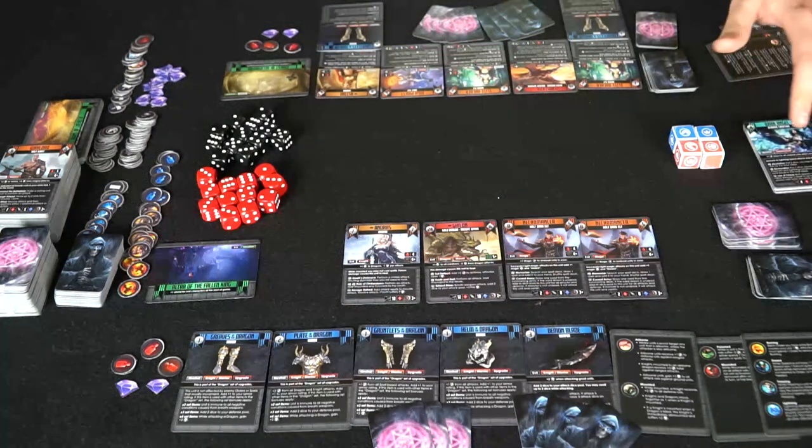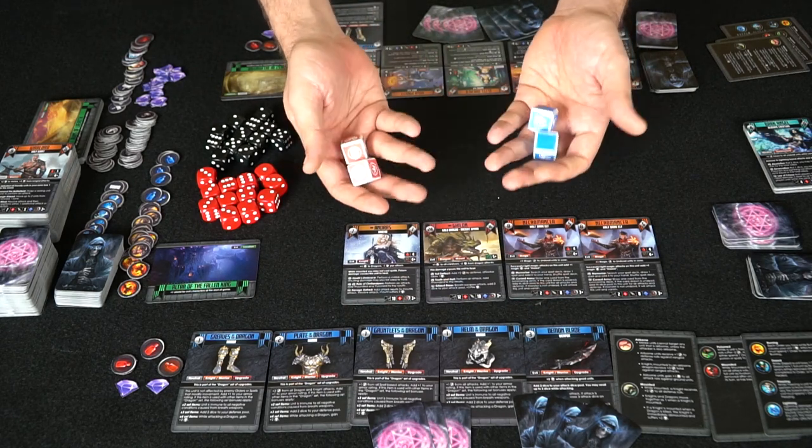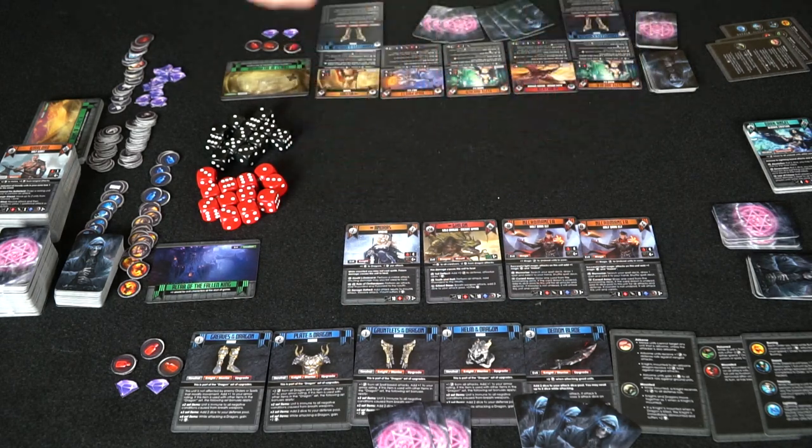Last but not least, you're also going to get dice — two different types, attacking and defending dice — that give you different abilities, which we'll talk about later. Let's go and talk about how to play the game.